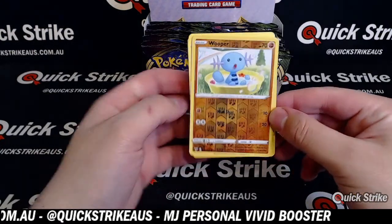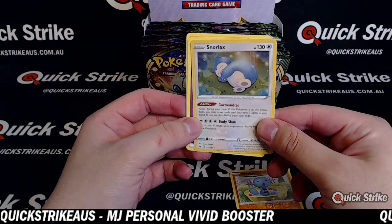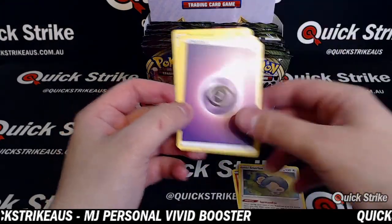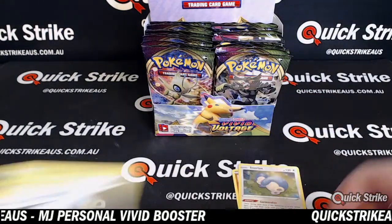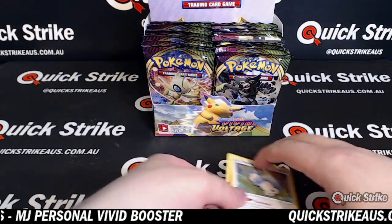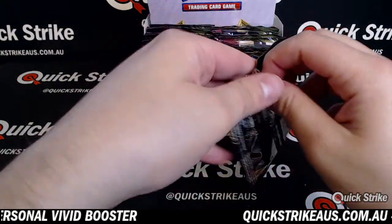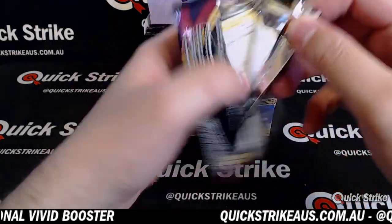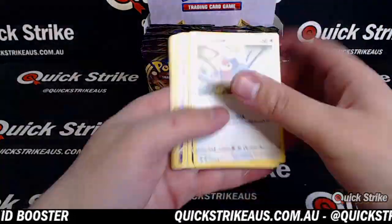A reverse of Wooper, and a holo of Snorlax — that's a sick looking card right there. I have opened some Vivid Voltage, MJ, but I have gotten absolutely nothing. The only thing I ever had any luck with was older Pokemon packs. These ones I get nothing in.